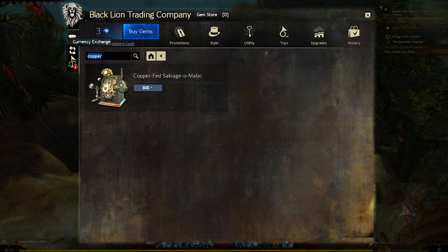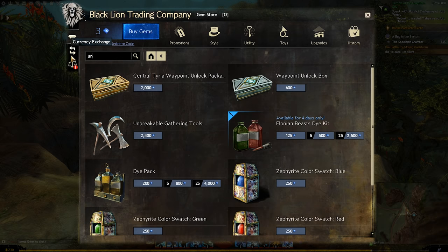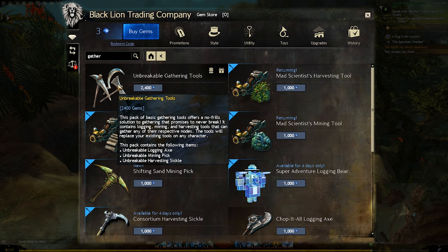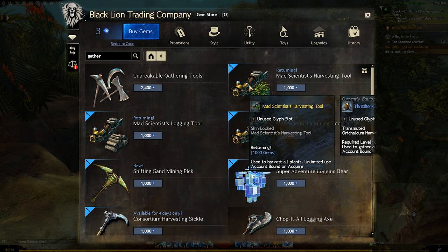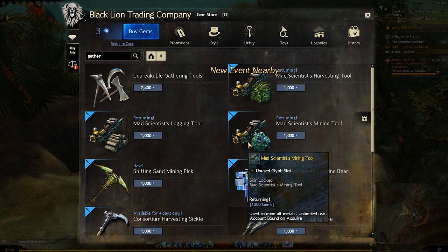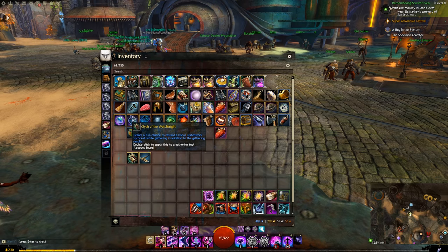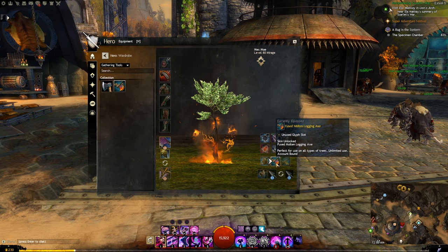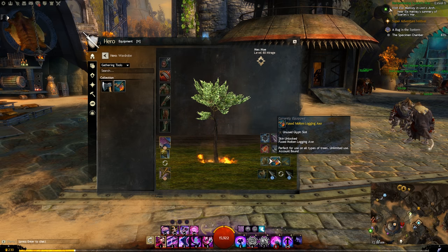Next up we have the unbreakable or unlimited gathering tools. These never run out of uses, very much like the copper-fed salvage-o-matic, and additionally these have cool skins and sometimes animations when being used. These are now part of a glyph system, meaning that if your gathering tool has any special effect you can now strip that effect and apply it to any other gathering tool in the game. Additionally, the skins you get from these are now part of the wardrobe system, so you can reskin any gathering tool you like as long as you don't mind giving up a transmutation charge.